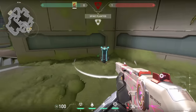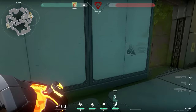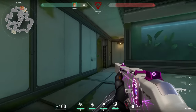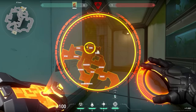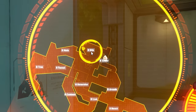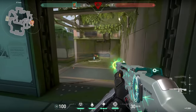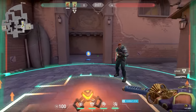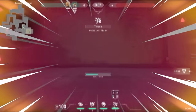Brimstone: a lot of lower elo players use their ultimate wrong. In the post plant when they hear the defuse they just place the ult in the middle of the spike and chill. That's not the way. Always place your ultimate so enemies have to run as long as possible. Because the enemies have to run away it's the perfect time to peek — your ultimate might not kill them but your bullets will. As for the best Brimstone trick: combine your stim beacon with Gecko's ultimate. The Gecko ulti will go so fast there's no way enemies can hit it.